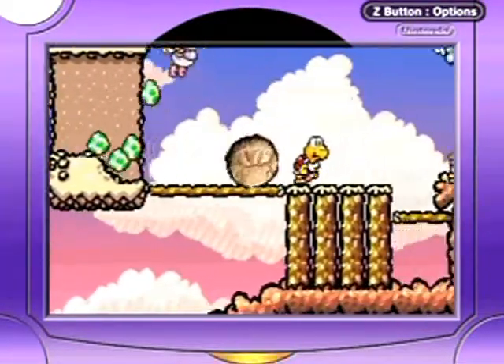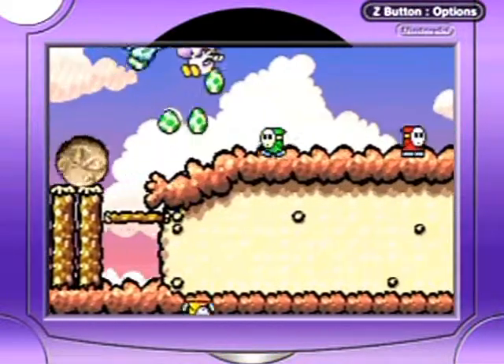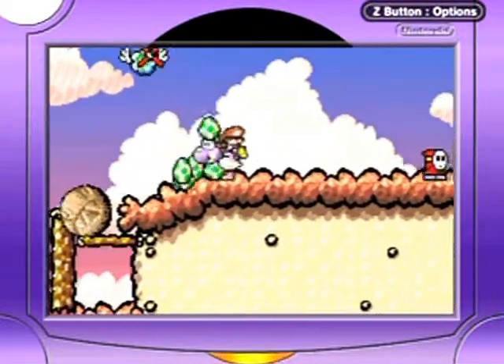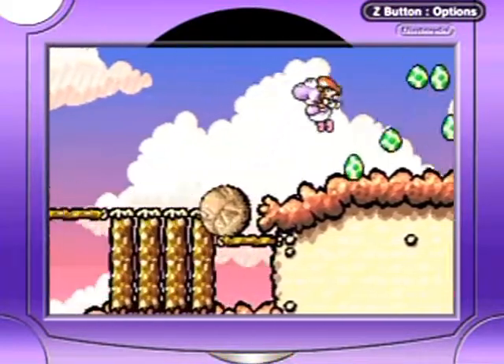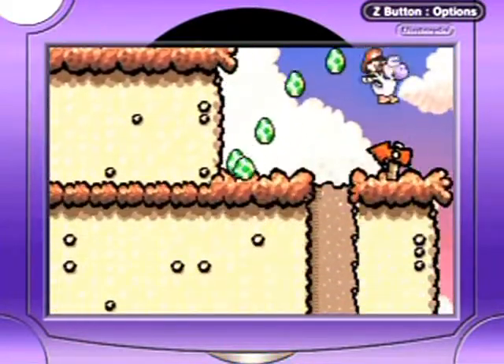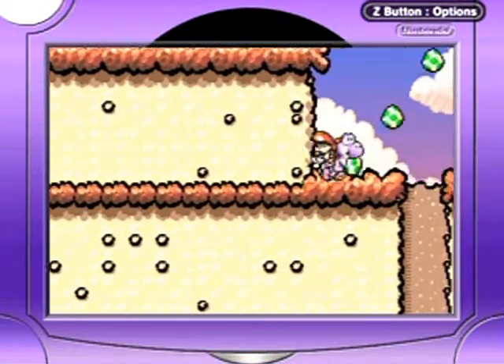Let's just take a look up here — nope, nothing hidden. Basically the idea of this level is to use the chomp rock to get to places you wouldn't otherwise be able to reach, and you definitely need it all the way to the very last area.